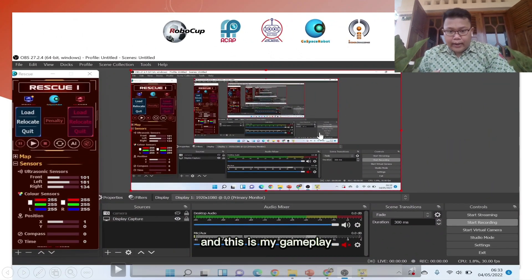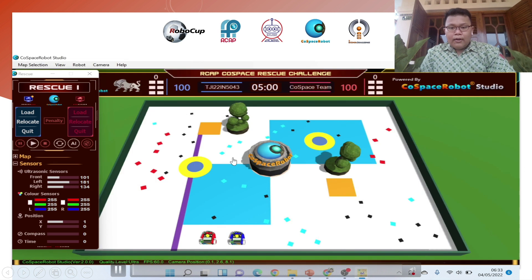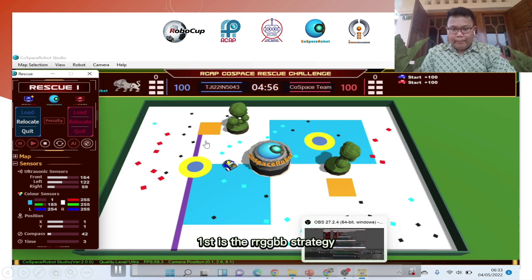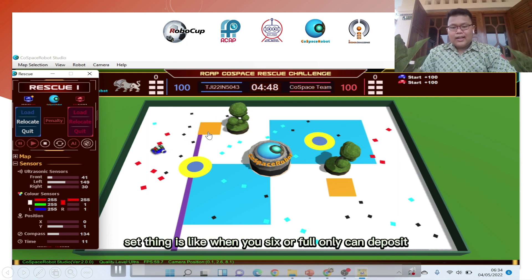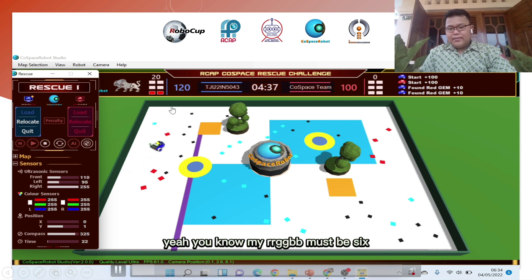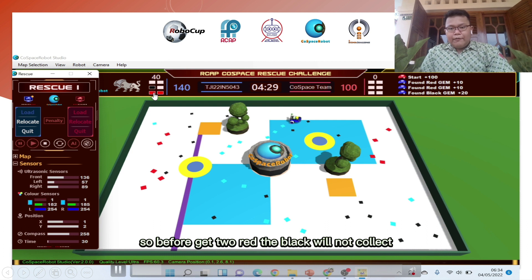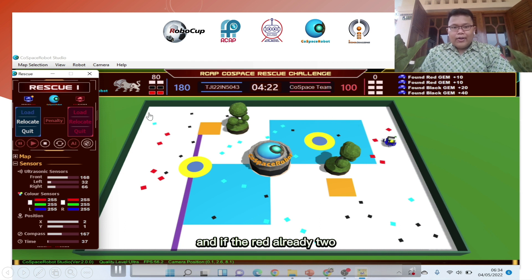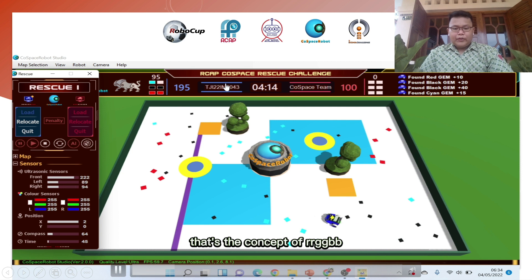This is my gameplay. I'll explain my strategies through a demonstration. First is the RGGPP concept. For this, I use the deposit setting where the robot can only deposit when the object count is 6 or full — so if it's 5, no deposit. My RGB set must be 6. So before it gets too red, the black will not be collected, and if red is already sufficient, the robot will not collect red again. That's the concept of RGGPP.